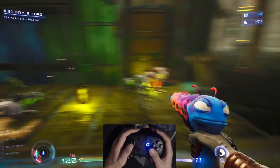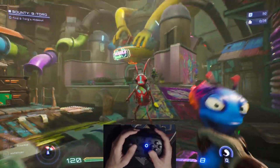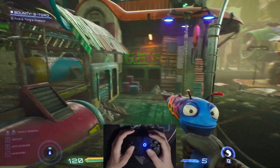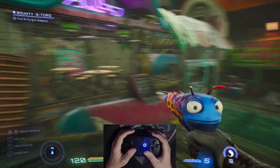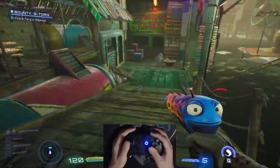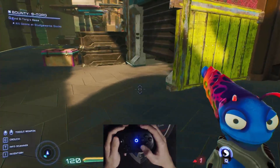Motion controls allow me to move the camera like a mouse, and flick stick allows me to snap the camera to any angle. You can also sweep smoothly if you put the analog forward first — you won't be able to look up or down, but you have motion controls to do that, so it's a non-issue.